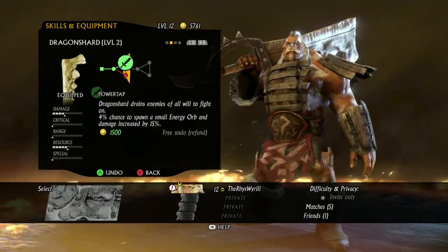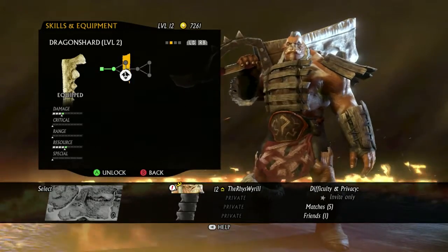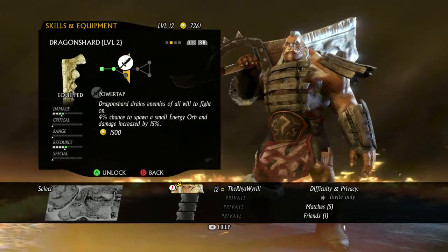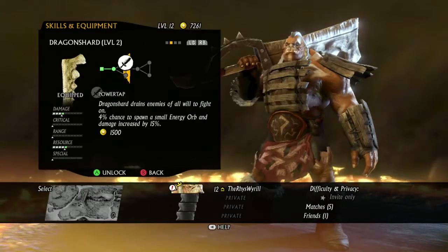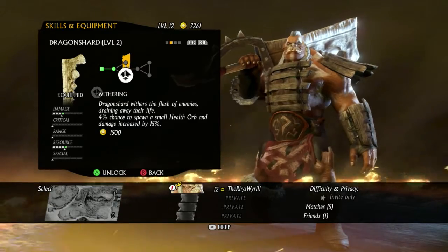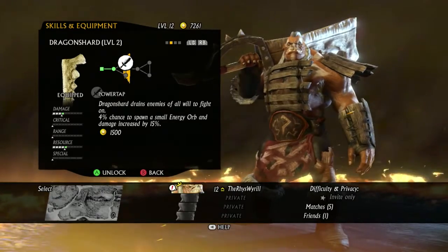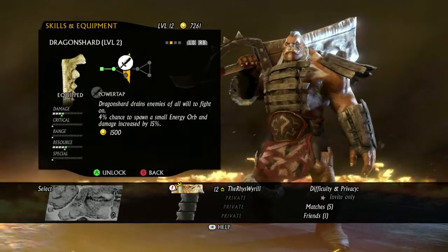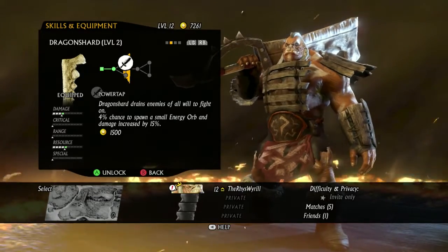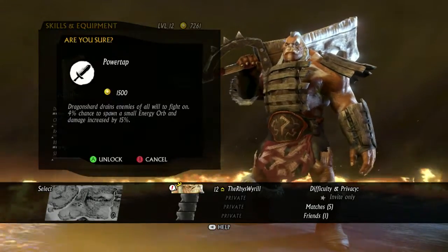Hang on, undo - I didn't even realize that. Oh they both did the same. So that either drains enemies of all will to fight, or withers the flesh of enemies draining away their life. Withering or power tap - either way, that one spawns a health orb and that one spawns an energy orb. Energy probably - I think that one weakens them, that one drains their health. That's fine yeah.